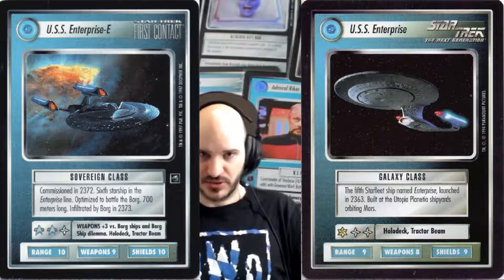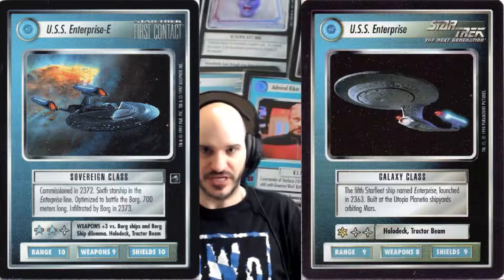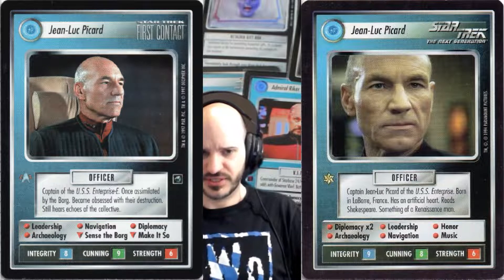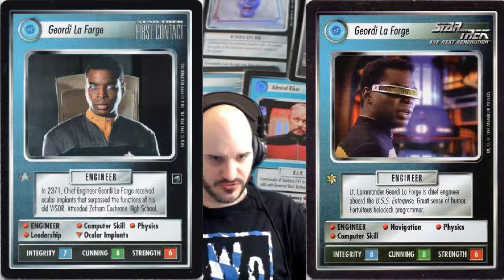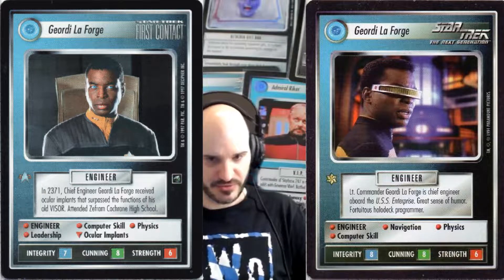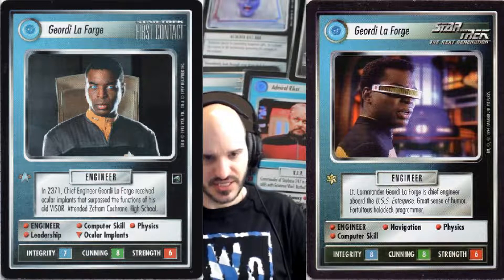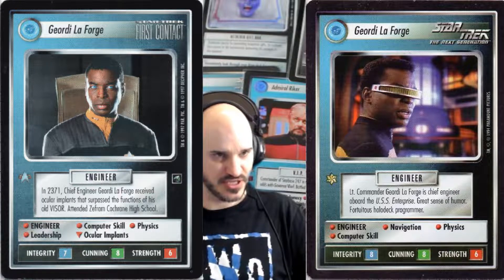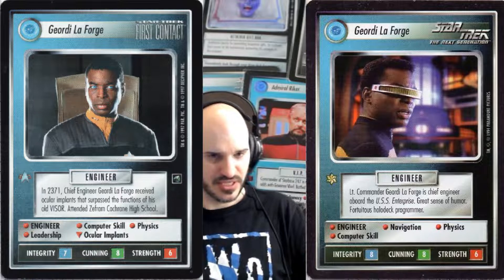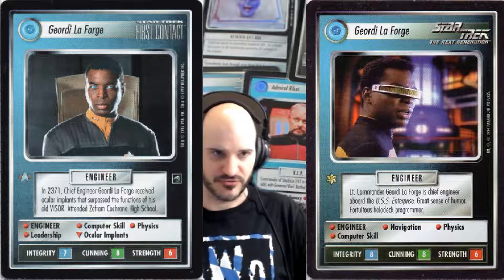The Enterprise-E only makes sense if you have the full bridge crew or enough of the bridge crew to staff it and actually use it. It was actually quite nicely balanced with the First Contact bridge crew. You got some useful downloads, but you gave up the odd skill here and there. For example, when it comes to Geordi LaForge, I'd usually go with the First Contact Geordi because his download of Ocular Implants is so powerful. Looking at the skills, you don't actually lose much — you lose the Navigation skill but get Leadership in return plus the extra download. So I'm a big fan of the First Contact Geordi.